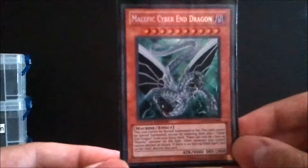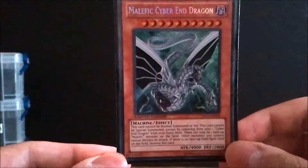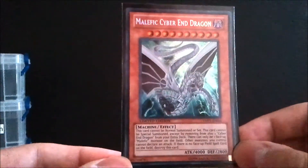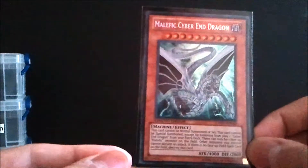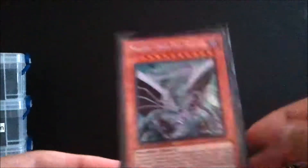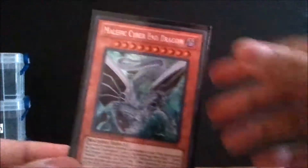The last monster in the main deck is one Malefic Cyber End Dragon. A lot of people main-deck these in Gravekeeper decks — it's a 4000 beater, but I don't particularly like it because it's unprotected. I'd rather play Malefic Stardust Dragon for more utility. This guy is pretty cheap at about two to three bucks. Keep in mind with these Malefic monsters you've got to play another card in your extra deck to run them, so they're not expensive because you have to buy the other half too.